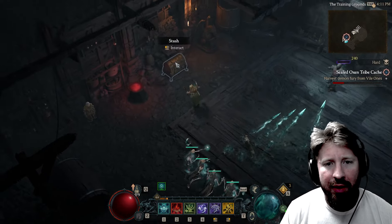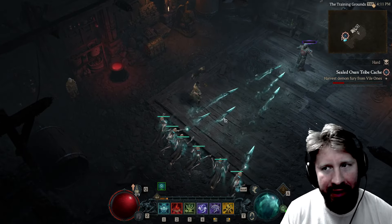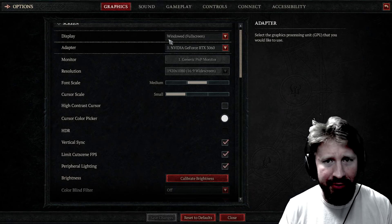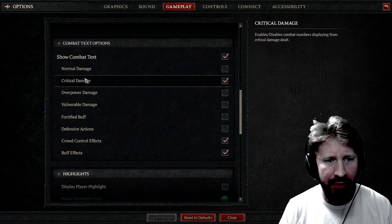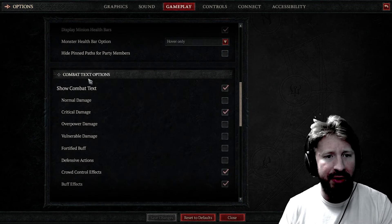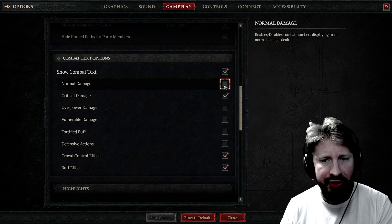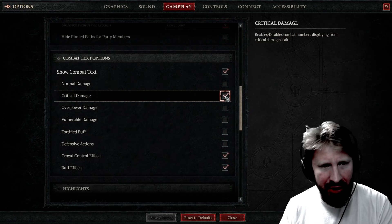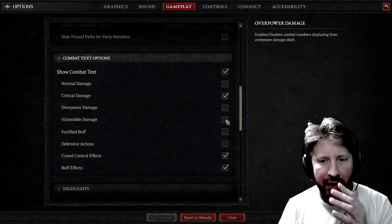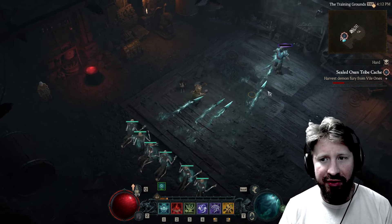Check this out — I'm in the training grounds right now, which is a great place to go to test out your numbers. You can go to game options, gameplay, and scroll down. There's a whole combat text options section, and you can check boxes to show your normal damage numbers, critical damage numbers, or even your overpower damage. Right now I just have the critical damage added here.